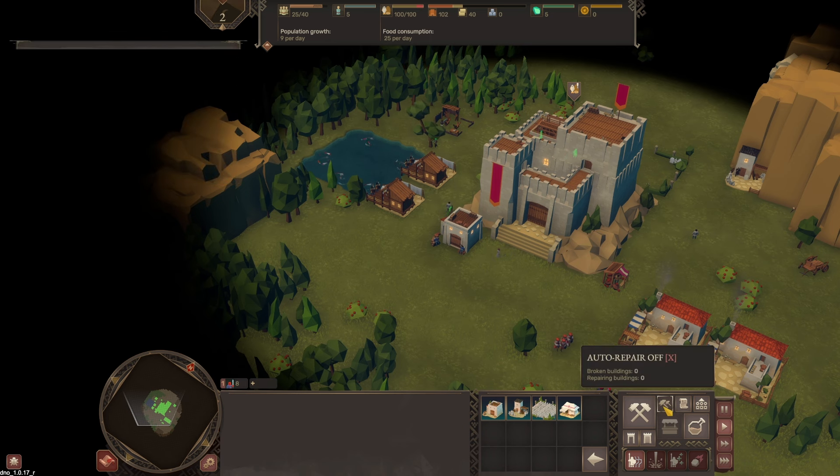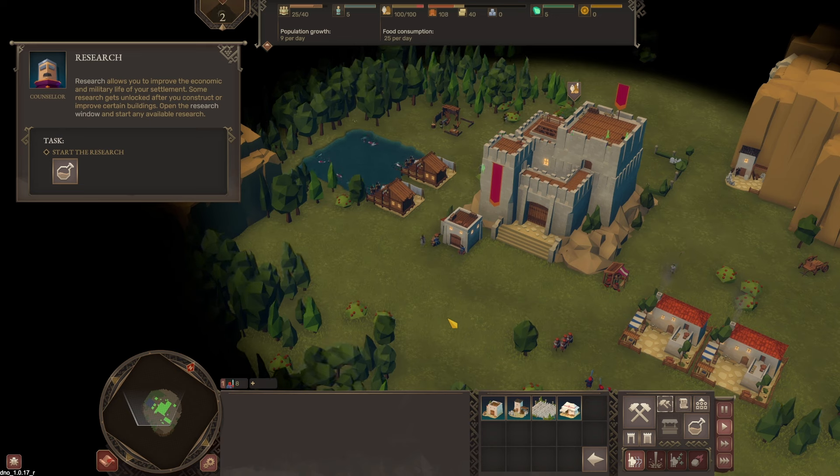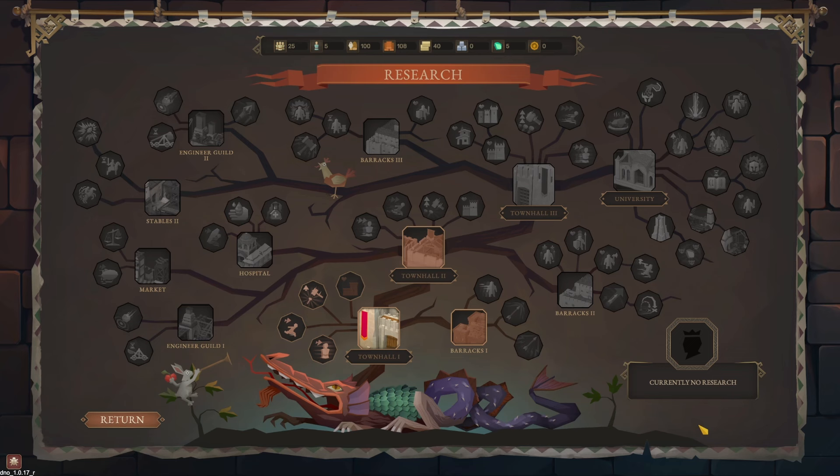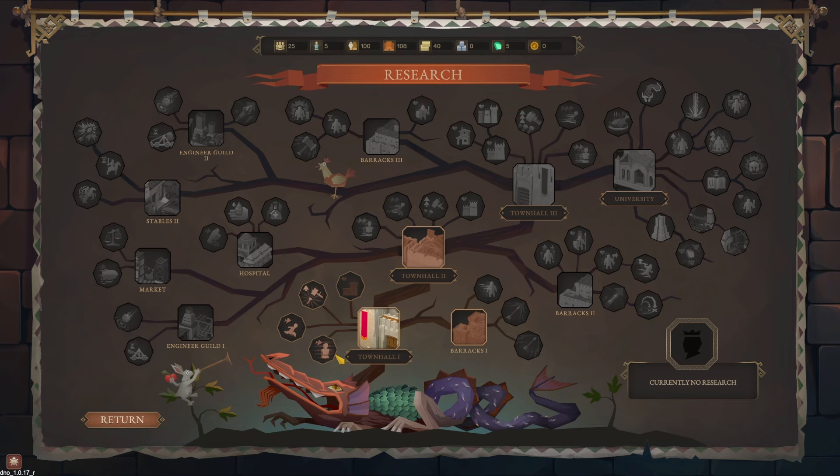Research allows you to improve the economic and military life of your settlement. Some research gets unlocked after you construct or improve certain buildings. Open the research window and start any available research. Oh, look at this menu — this is a nice looking research tree, it's a literal tree. Barracks seems pretty important. However, can we unlock this? Build barracks one. I guess these are the only choices over here.